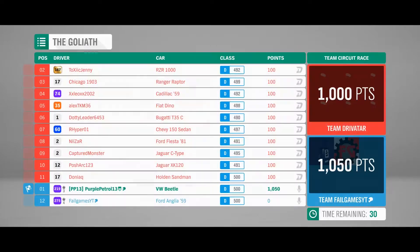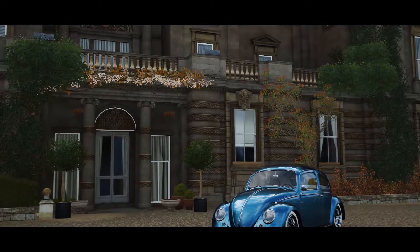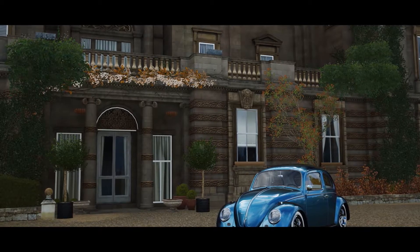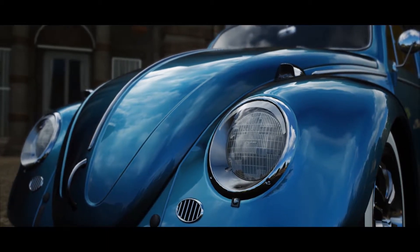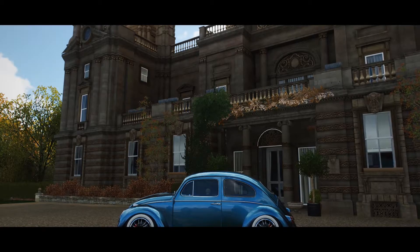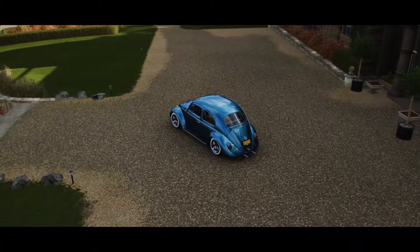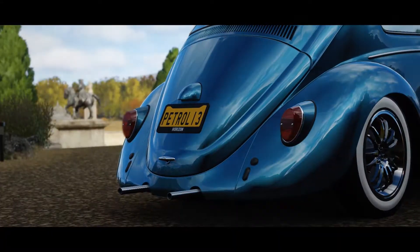Beetles won. How are you there? I haven't even exited Broadway yet. So that's what happened in the first race, the main Goliath in these D-class cars. Cut quite a lot out of that because the Beetle was just ridiculously fast. So I went back to the auction house to try and find something else in D-class, slightly lower PI, to go up against Fail's Ford around the Lego Goliath. And it's quite horrible what I managed to find. This is what happened in the second race — the Lego Goliath.